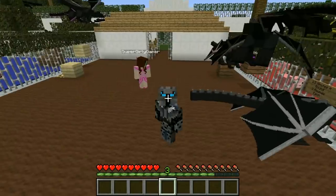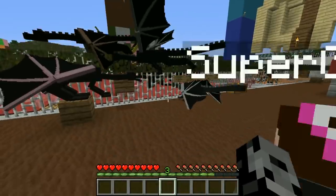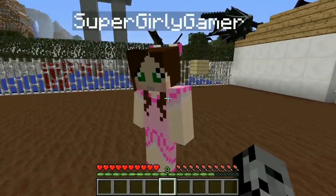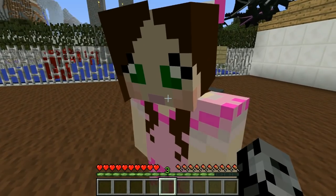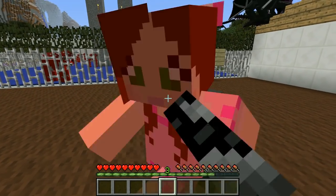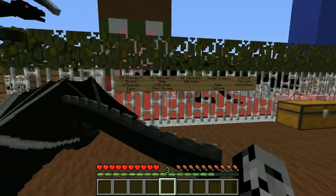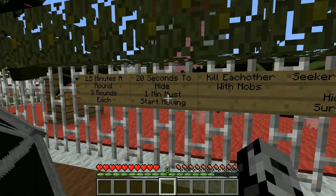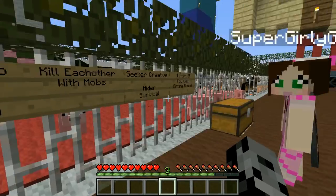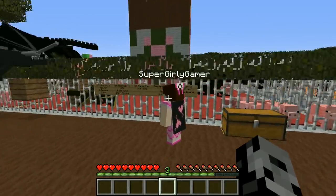We haven't played this in a while — not since before vacation. Remember, if Jen wins she will post it on her channel. She's recording right now but there might be some rounds missing because her memory is bad and she sometimes forgets to record. Here's how it works: two and a half minutes per round, three rounds each, 20 seconds to hide, but at one minute we must start moving.